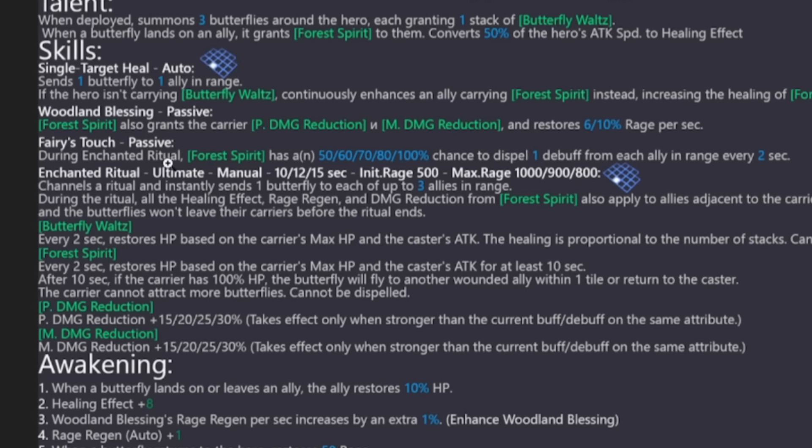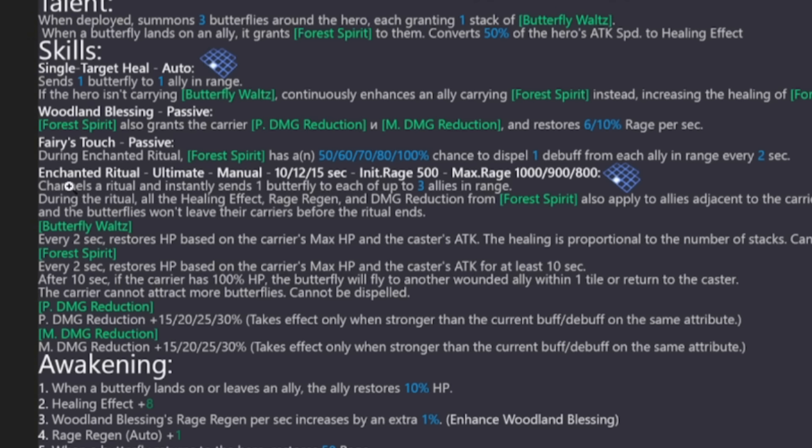The second passive is Fairy's Touch: during Enchanted Ritual, Forest Spirit has a 100% chance — when fully skilled — to dispel a debuff from each ally in range every two seconds. She's going to have one of the strongest dispels in the game. Somi is the only other unit with that range. For something like Gilbasu you won't need any legendaries, but if you pull Tallula she's going to be a contender for the best debuff cleanser in the game.